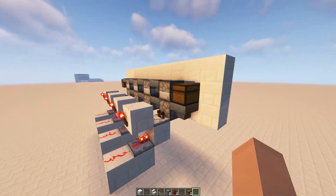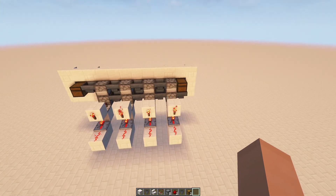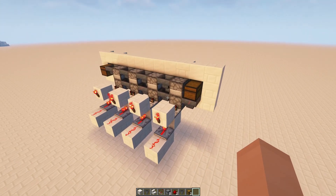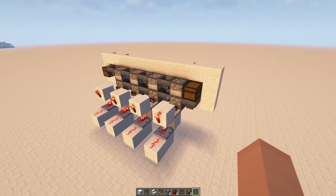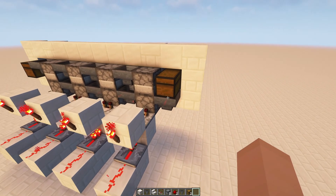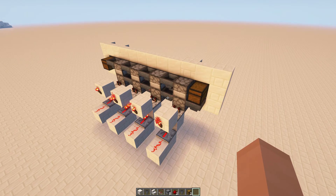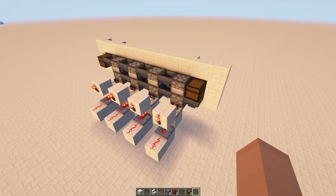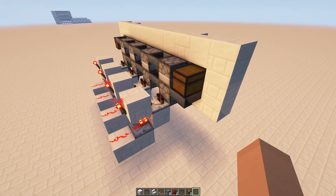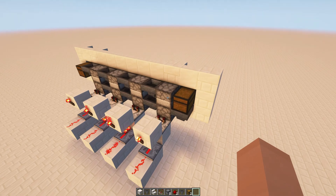So this is it right here, and this is all the redstone for it. The biggest improvement from my previous design is that it's 100% quiet now — it doesn't make any noise. The other big improvement is it doesn't take any starting system, no starter clock. That was always the most confusing part and seemed to always have the most problems. Now we've got that completely eliminated, and this thing is also just as fast and overall works a lot cleaner than the other one.